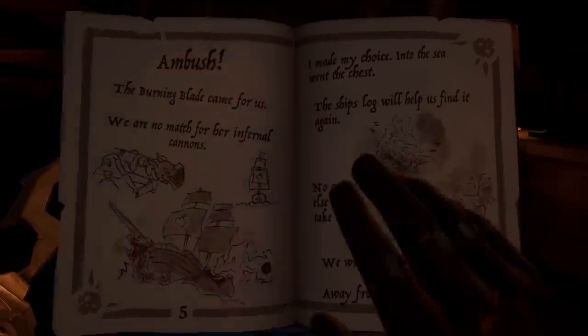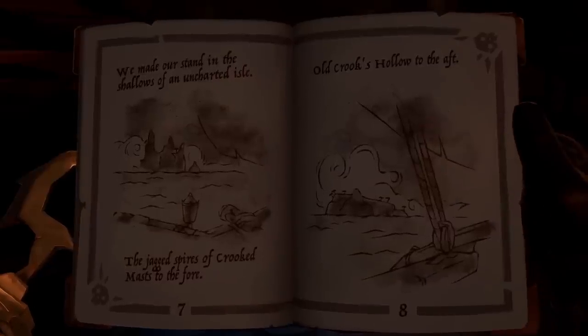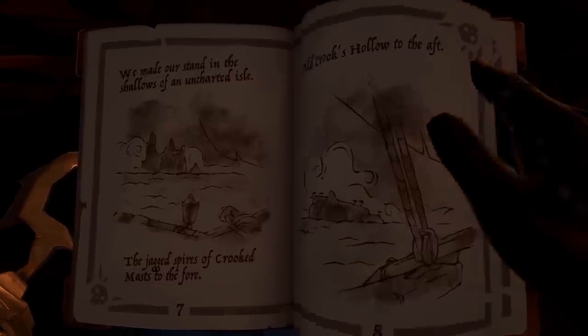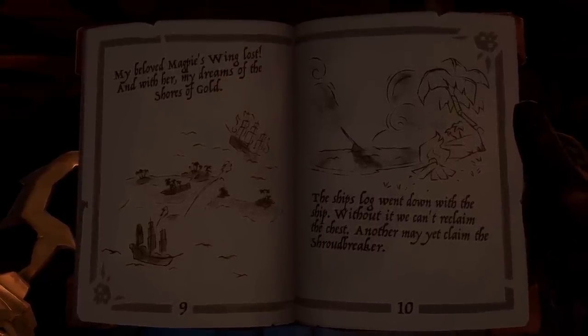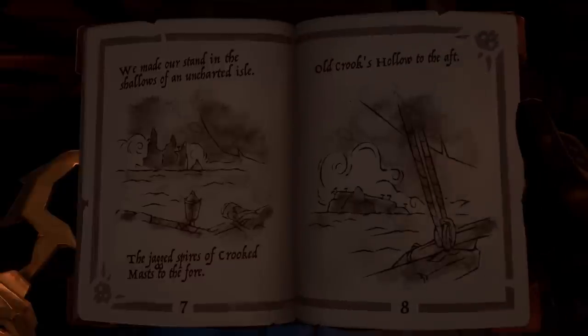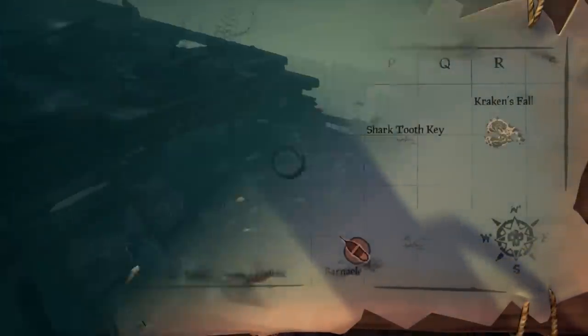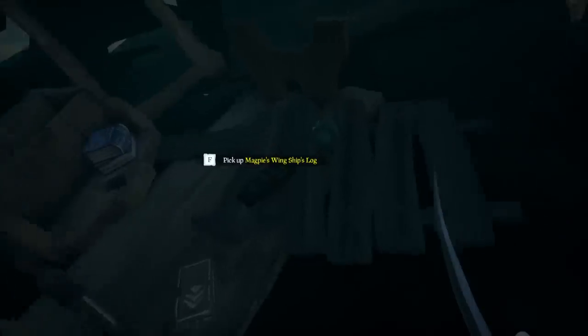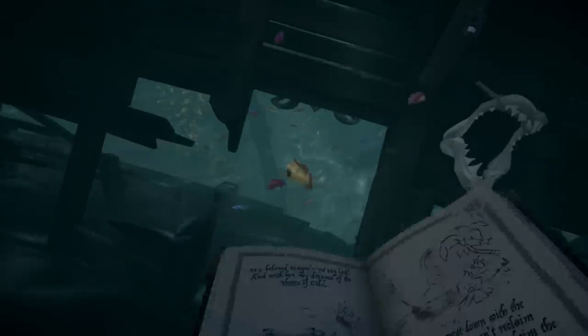Also keep in mind that all the Tall Tales aren't always on the same islands, so you might have to search on other islands than the one we'll show you in this video. But don't worry, we'll show you all the different variations of this Tall Tale. First you have to sail to N13 on the map and find the last ship of the Pirate Lord, the Magpie's Wing. There you need to search the shiplogs. You can find them at the back of the ship in the Captain's Quarters. These shiplogs are always found at this place.